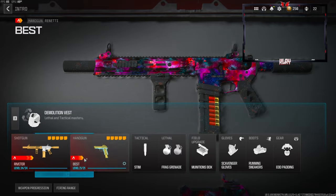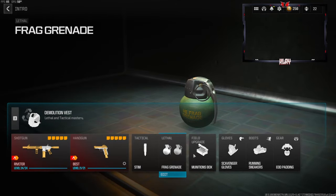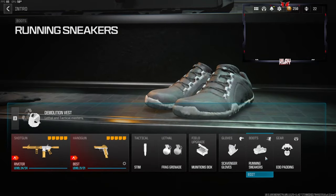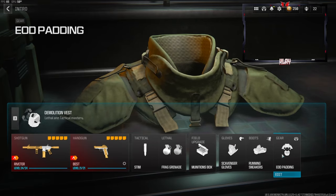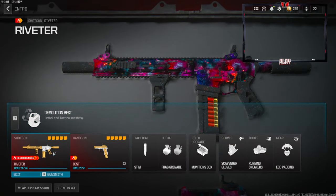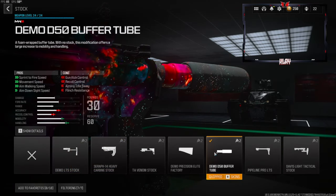On the secondary we're going to be going with the Ronetti Tactical. The lethal is a frag grenade, field upgrade is munitions box, scavenger gloves, running sneakers for the boots, and EOD padding for the gear. On the vest we're going to be going with the demolition vest — this gives you resupply and two lethals.